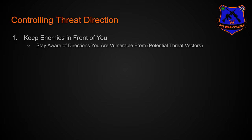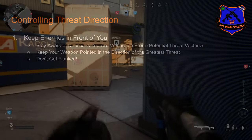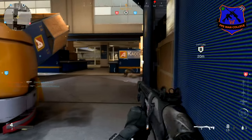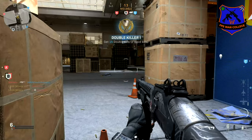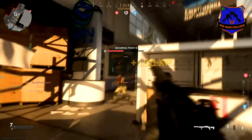When keeping enemies in front of you, first we're going to stay aware of directions you are vulnerable from — we'll call these potential threat vectors — because that's a good simple way to point out where danger is coming from. We're also going to keep our weapon pointed in the direction of the greatest threat. And finally we're going to make sure that we don't get flanked. A big part of Map Movement is making sure we're not going to get surprised.